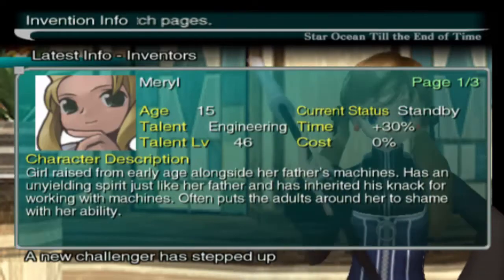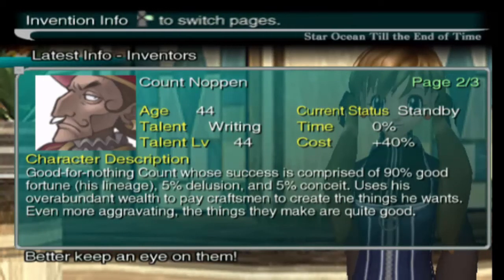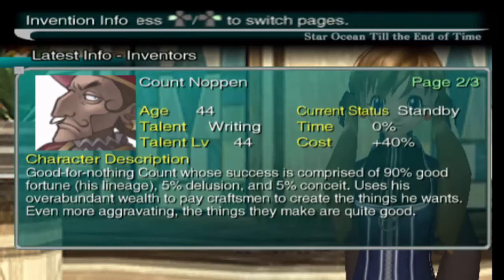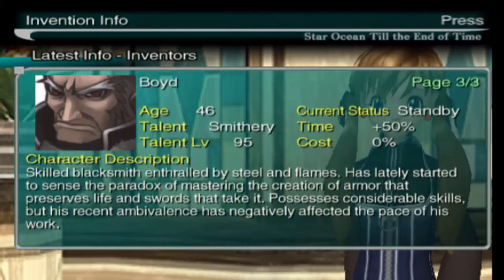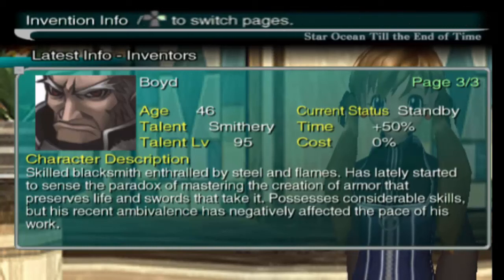We have new inventors. Meryl — want to get her pretty much as soon as we can. Counting is one I'm going to hold off on because that makes me go a long way back, and I don't want to do that until I've got a little further. Boyd we will never be recruiting because he requires the Bent Mystic Blade, which we need to do bunny races to get, and it just takes too long. He's the best smith in the game, but he has that 50% time factor which makes him really slow and kind of irritating even if you wanted to use him. He's in the weapon shop in Arius, by the way. It's the only inventor I won't be getting.